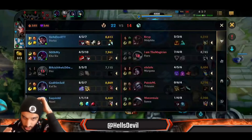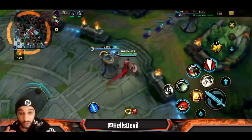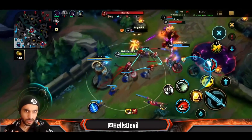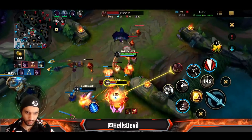The reason I'm going Bramble Vest: first, they just got the Ocean Dragon, which means they're all going to get 8% Omni Vamp. Second, Fiora's passive heals her when she hits vitals, and she has a Blade of the Ruined King. That's already enough reason to go for it.